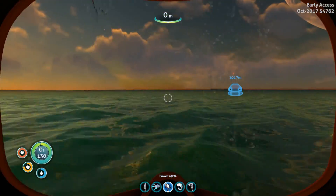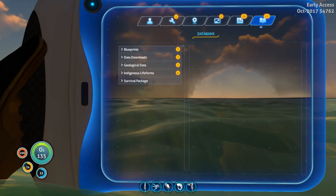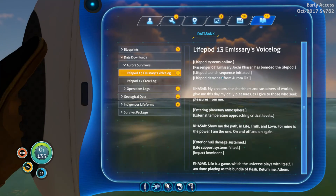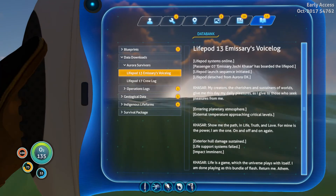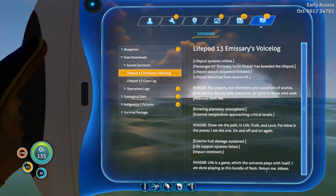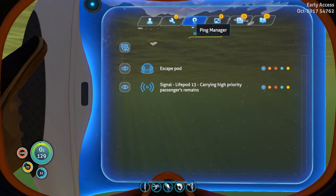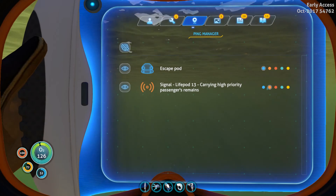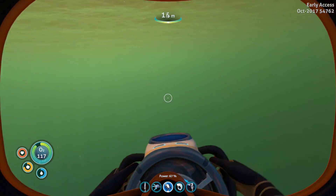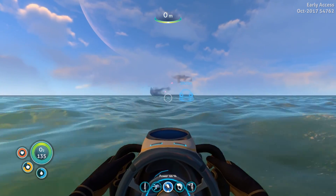PDA. How do we access PDAs? Data bank, blueprints, data downloads, or survive. Life pod 13 — Kassar. Exterior hole. Life is a game. I am done playing as the bundle of flesh, returned me. Okay, I don't know. I can shut this off or change the color. I'll put it to orange to tell me like, hey, don't worry about this. So where's the Aurora? Are we close? Nope, we're really, really far away actually. Let's put this back on before I forget.